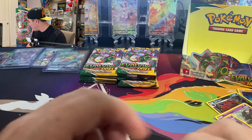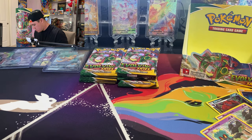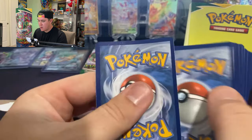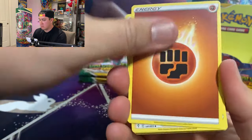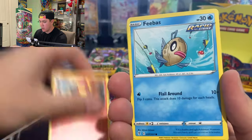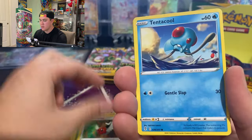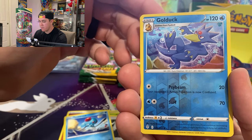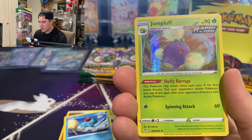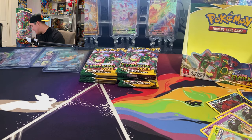We've had quite a bit of white code cards — 1, 2, 3, 4, 5, 6, 7, 8, 9, 10, 11, 12 — twelve white code cards so far! Out of 36 packs that's one in three. If you get that every booster box, that's really good. We've been very very fortunate with this booster box. Also got a reverse Golduck and a Jumpluff holographic, so another white code card — that's number 13!